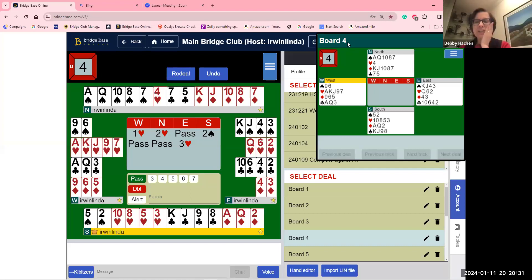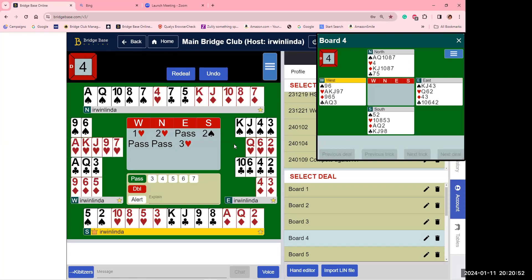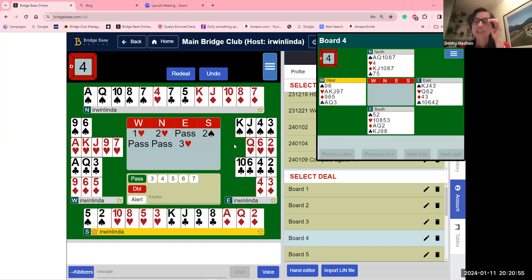A general question about mini-maxi: how do you evaluate whether to go up or not? Ten points is still a mini hand but is good enough. It's when you've got 12 to 14 high card points that you want to bid naturally. So 12 to 14 high card points is when you bid naturally rather than use Michael's Cubit.